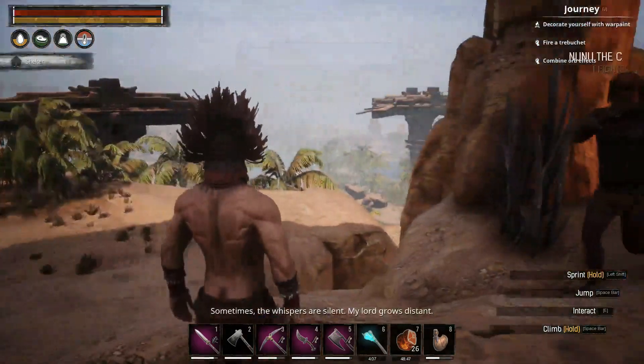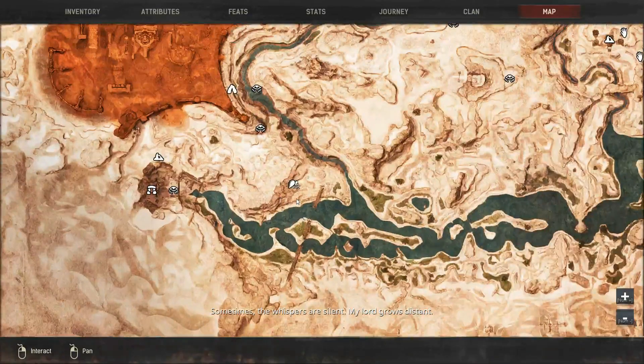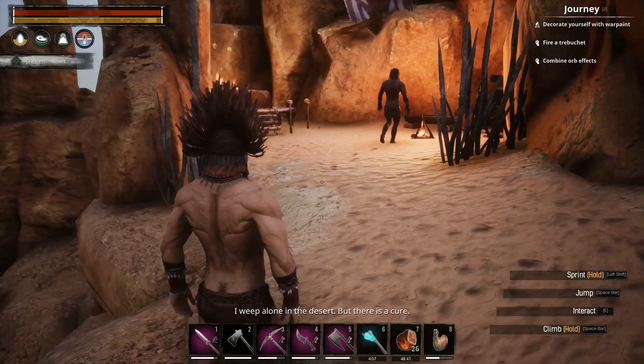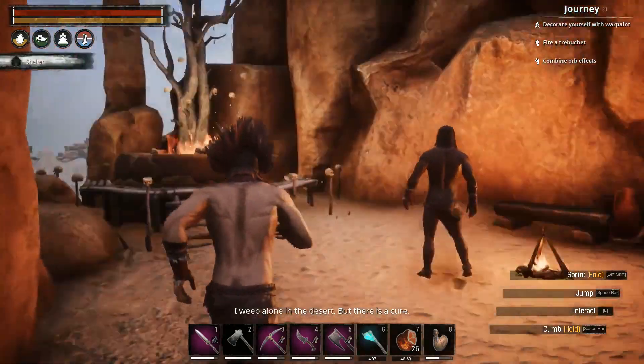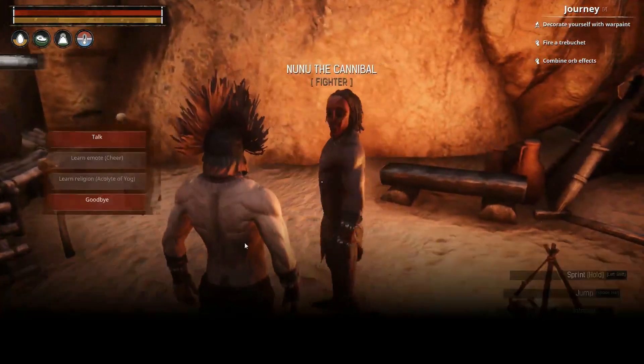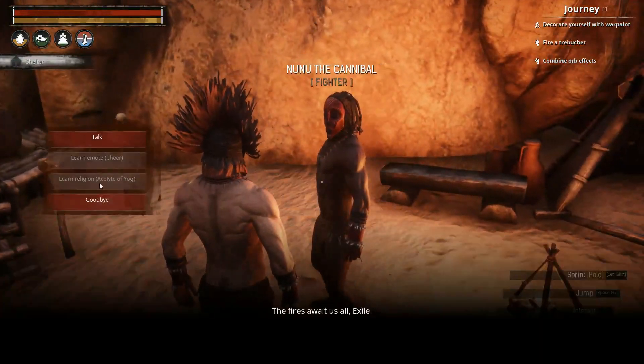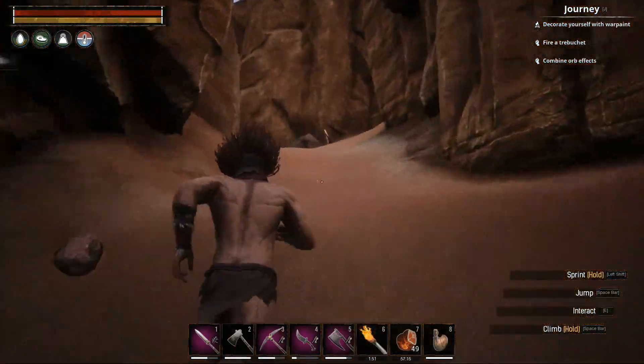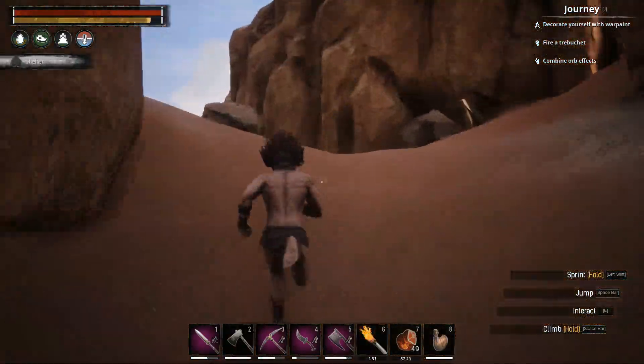Here we are at Chaosmouth Rise - it's where you learn Yog. This guy's a cannibal, and Yog has cannibals. You can learn the acolyte of Yog and save yourself another 50 points.